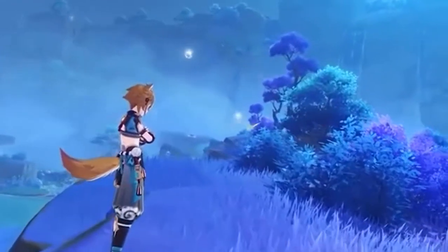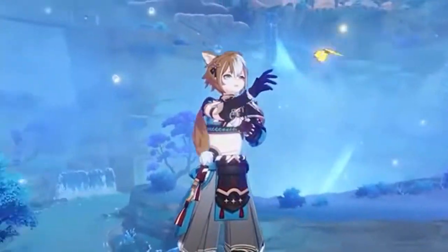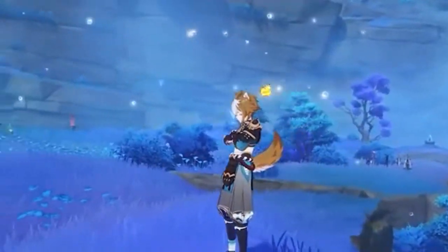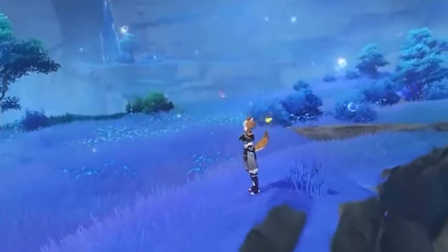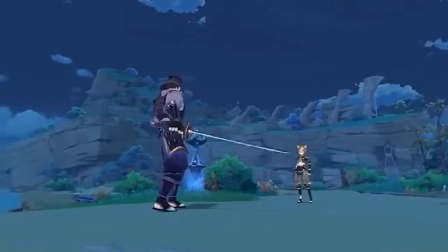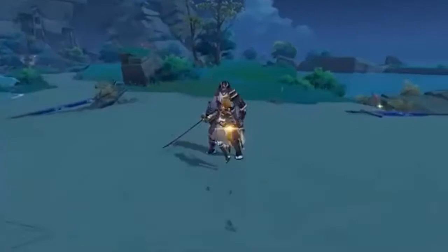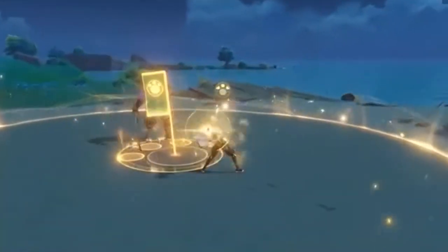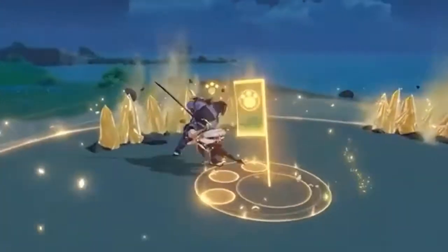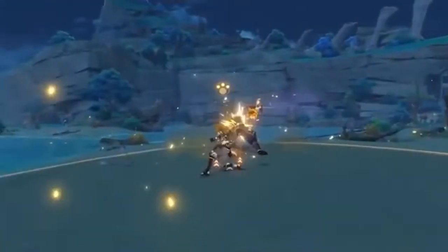Aside from his combat-related talents, Goro also has a pretty useful exploration talent called Seeker of Shinies. This talent displays the location of nearby resources unique to Inazuma on the mini-map while you have Goro in your party. It's going to be so handy when we're farming materials in Inazuma.